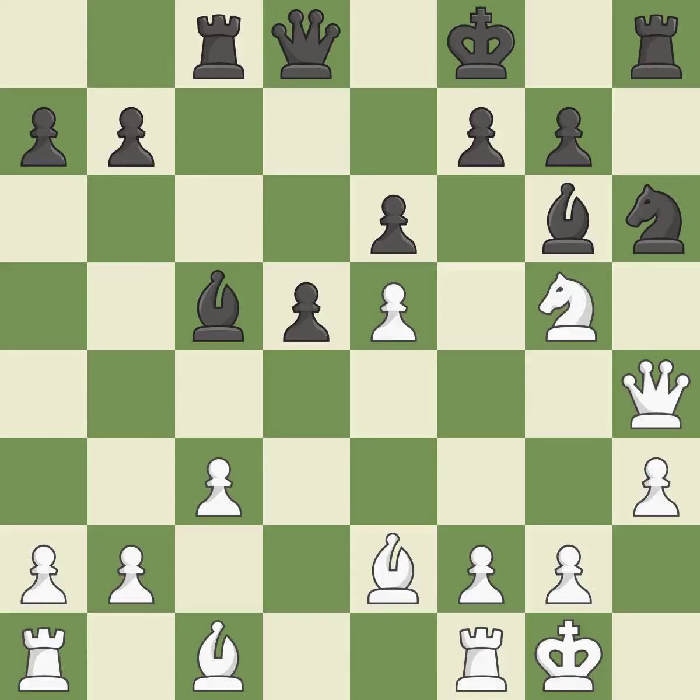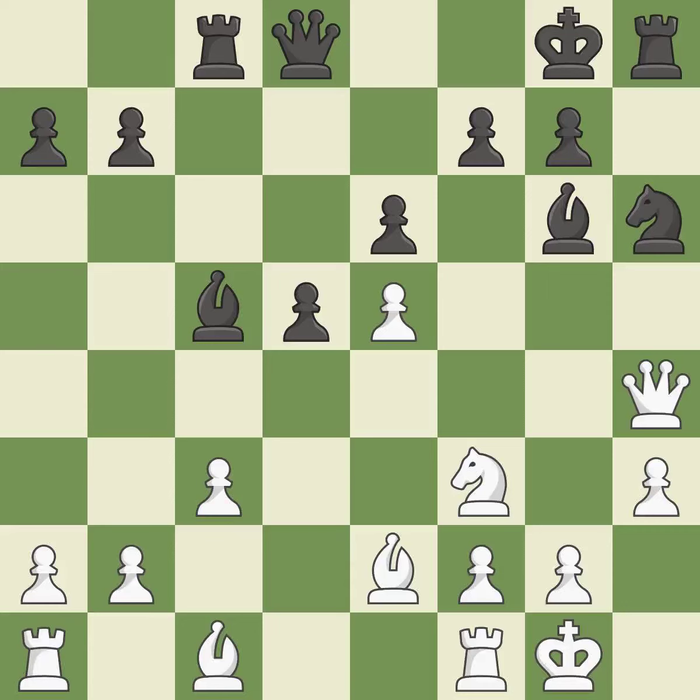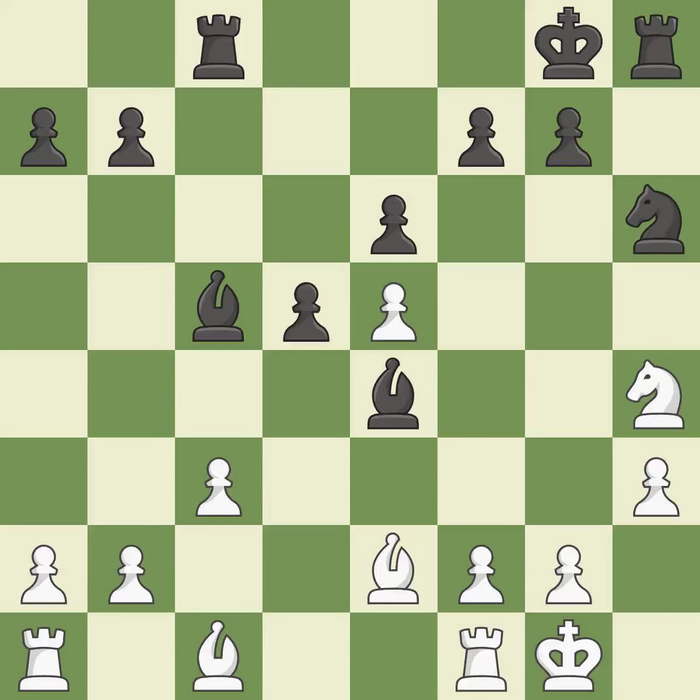That pawn was free for the taking. While not a mistake, that is also not the wisest course of action. This suggests exchanging items of equivalent value — it is a fair deal after all captures. This threatens to double the pawns in front of the king. This prevents the opponent from being able to double the pawns in front of the king — it is excellent. Although white lost their edge, the game is still almost evenly matched. It is incorrect — this is an equal trade.